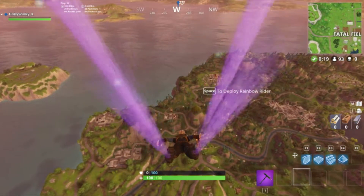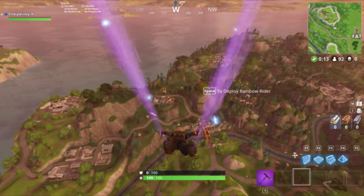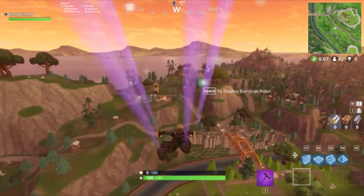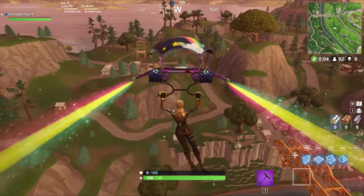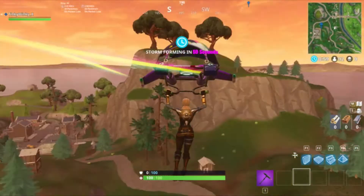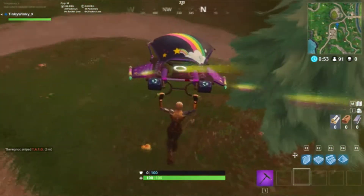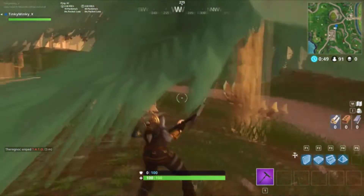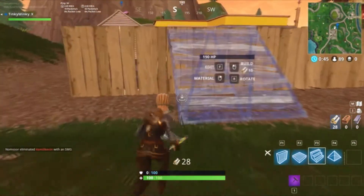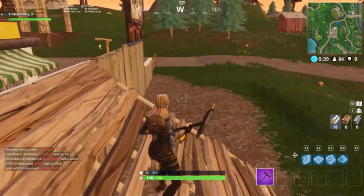Alright, so if you're wanting to find the location pointed out from the hidden map in Dusty Devo — this is from the very first week — the exact location is right by this tree. That's where you'll find the first spot. It'll be a little gold thing that gives you some stars.